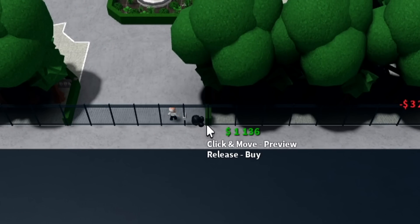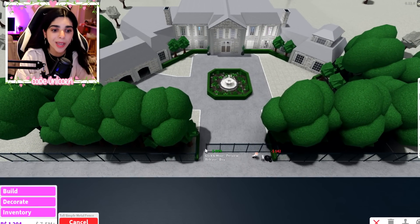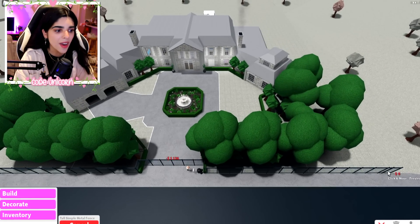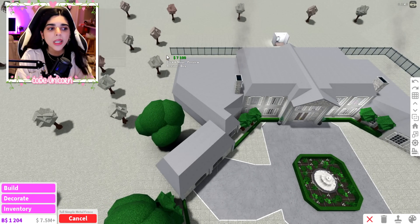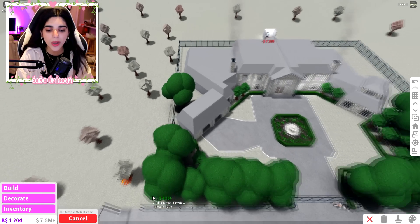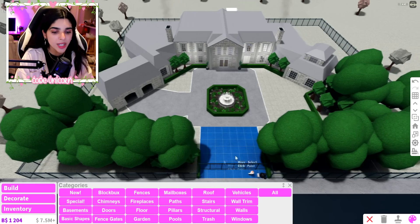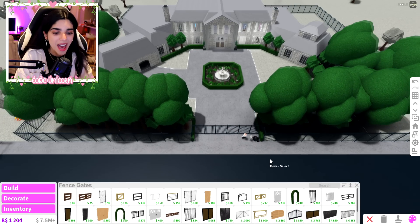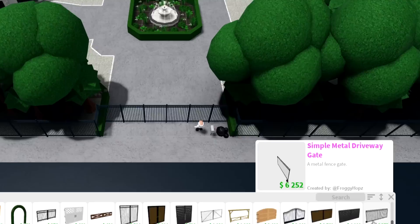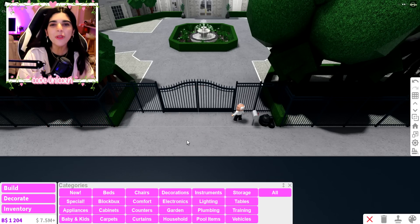There we go. We also need one here for the gate - we're gonna make it go in a little bit so I can actually add Mike and Josh. We're going to make the fence all the way around to make it a little bit more realistic. And of course we need the fence gate for the front. I'm blind - oh, fence gates! I found them, and we're gonna get this one right over here because we love a good little arch.